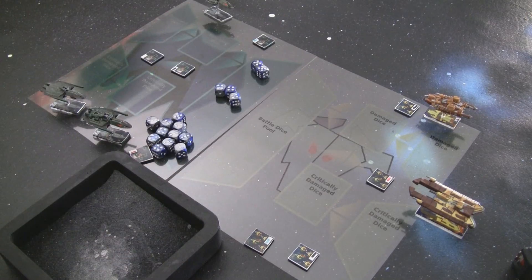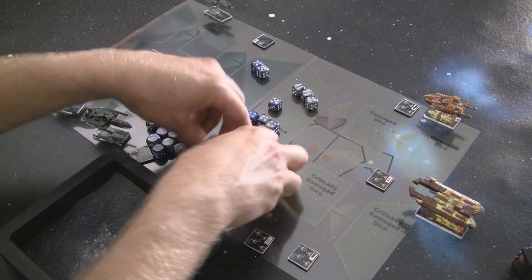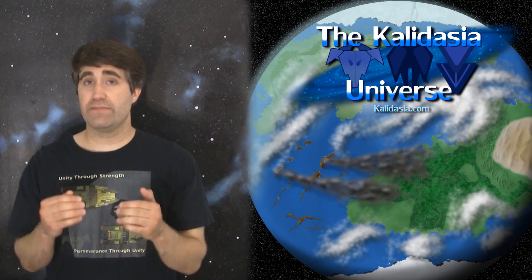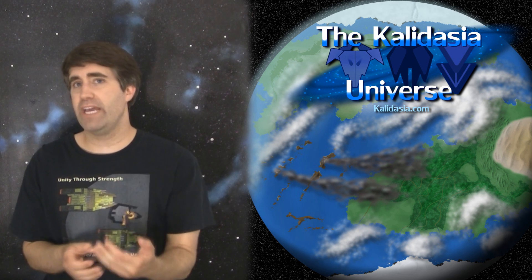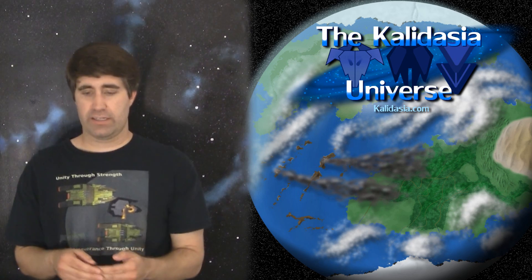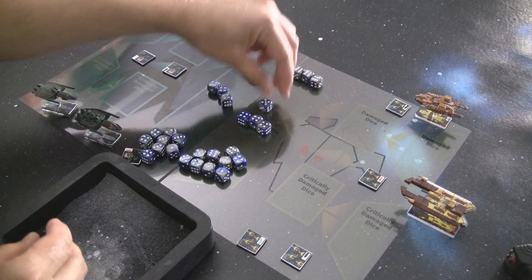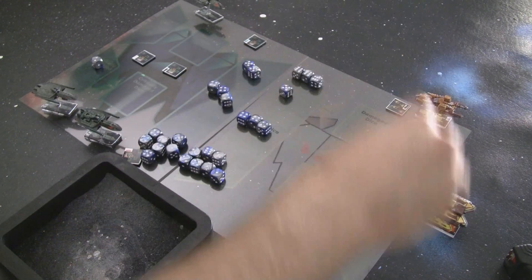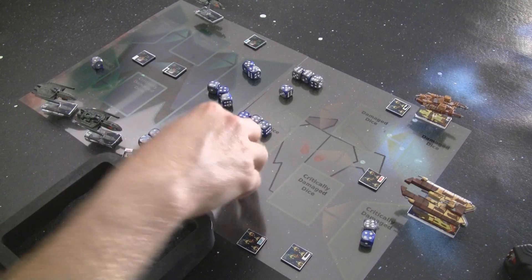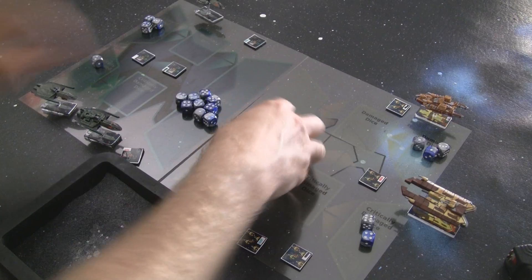This may be off to a quick and good start for the Aragul. Definitely a better roll there for them. Going down the line: 6s, 5s, and 4s. Each 6 destroys an opposing die and takes it out of the game. Each 5 critically damages a die and knocks it out for 2 turns. Each 4 damages a die and knocks it out for 1 turn. No 6s for the Surakari, 3 for the Aragul — so 3 dice are just gone. On 5s: 1 for the Aragul and 2 for the Surakari, so 1 Surakari die and 2 Aragul dice become critically damaged. Then 3 damage dice for the Aragul and 3 damage dice for the Surakari.